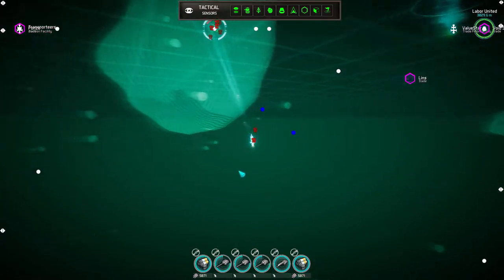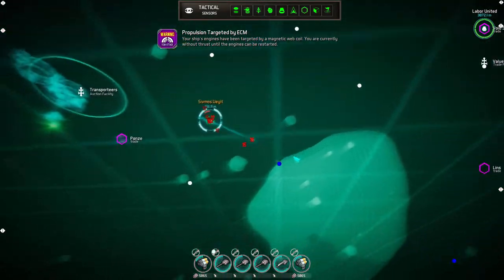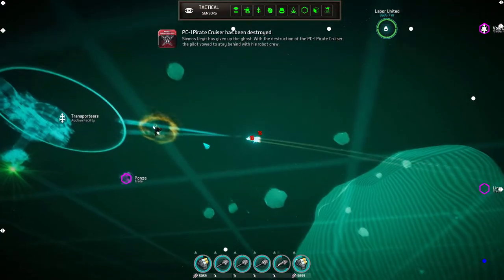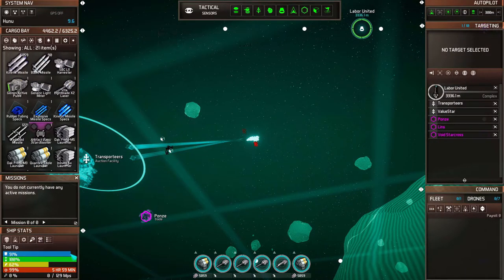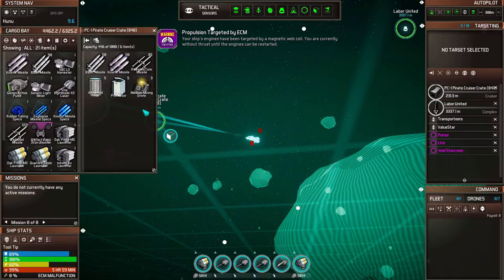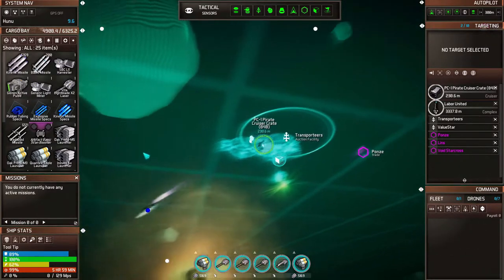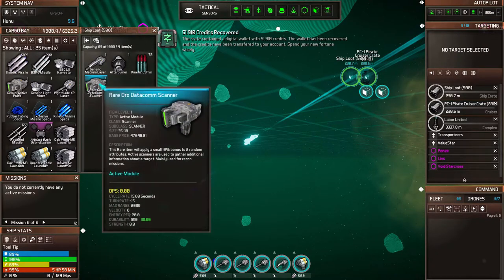Oh there's two now — Starsky and Hutch apparently. Old reference. He's almost dead. They don't seem to be firing at me — wait, something's firing at me, I got a little armor damage. Let me go grab these loot crates real quick. Oh, I didn't even have to buy missiles — I got some from the crates. Very nice. Someone's firing at me but not doing too much damage. We got a nice scanner too.